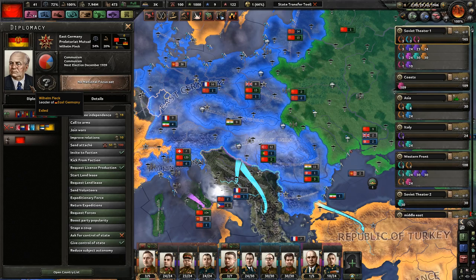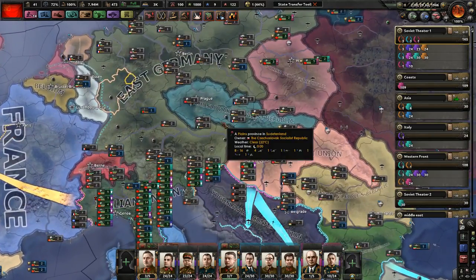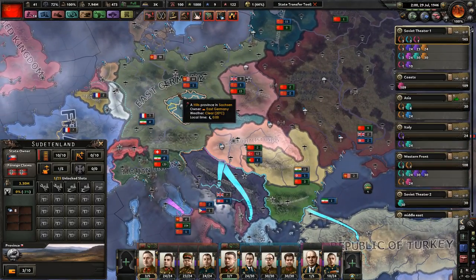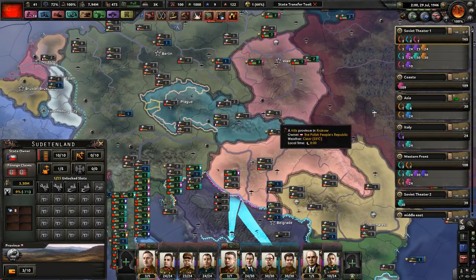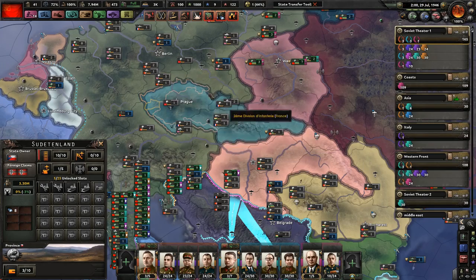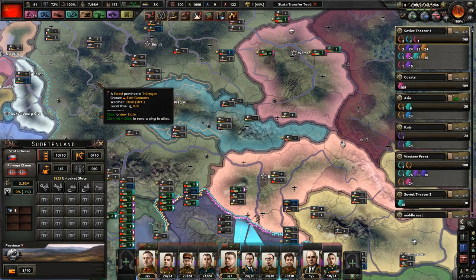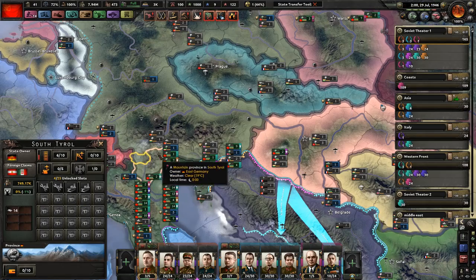East Germany does have cores on everything else, on all the German lands. You might be screaming at me about Czechoslovakia, because I didn't give the Sudetenland to the Germans. That's mostly because I think Germany's already strong enough. Besides, if we need to, we can expel the Germans from the Czechoslovakian state. I didn't want to make Germany just ridiculous OP, and not have them take any sort of losses. If anything, they actually gained Sud Tirol from Italy, because I don't want any more ethnic tensions.